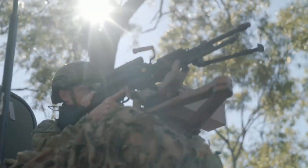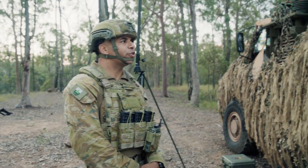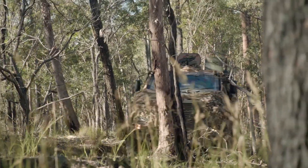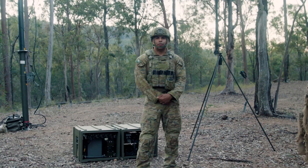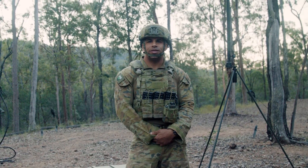As it's just the three of us, we have to have the ability to defend ourselves. To my left we have the Bushmaster, which is fitted with the Shaggy Dog camouflage. The Shaggy Dog camouflage is designed to disrupt the pattern of the vehicle beneath it. All of the equipment that we've gone through today allows the commander to maintain command and control throughout the battle space.